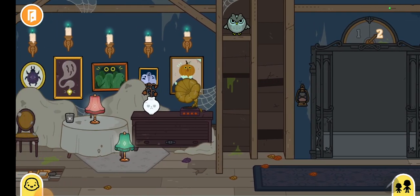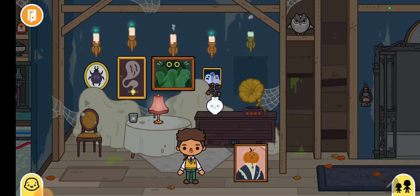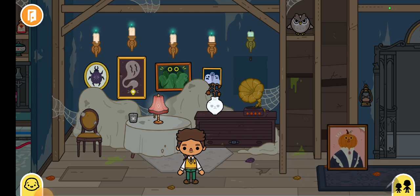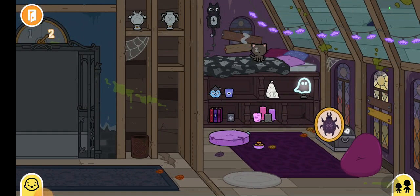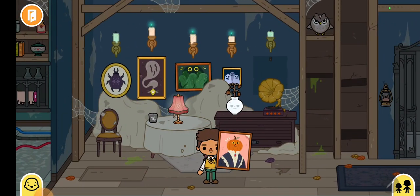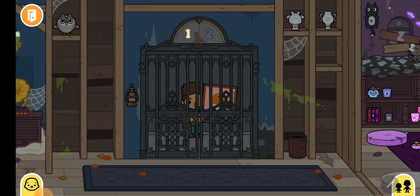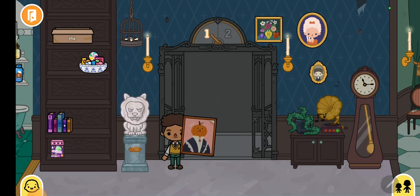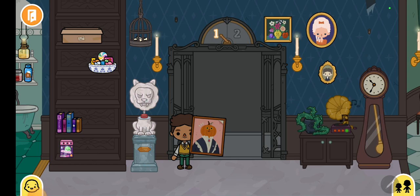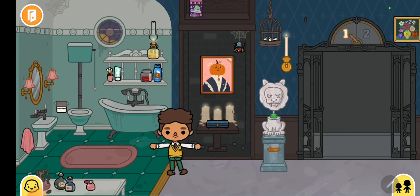The pumpkin one was at level one. I'll show you where it was. If you tap this and there's a one, and you press it, the wall will lift up. And it was right here — the pumpkin — you get it.